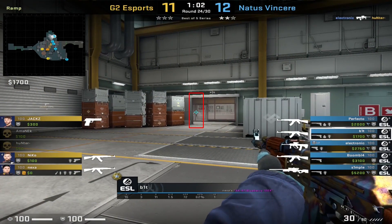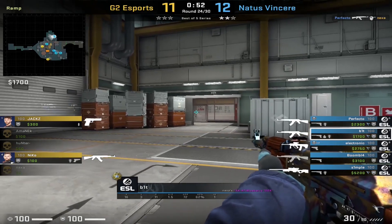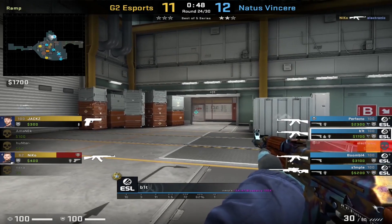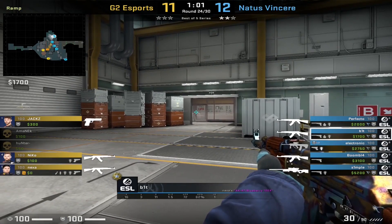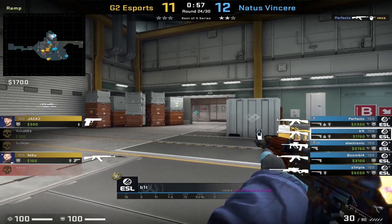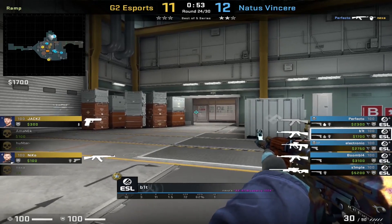Even though those headshot angles are very powerful tools you can use, also very powerful tools are off-angles, because it is very unexpected. Watch Bit here — he's basically just standing in the open on a ramp, and anyone could catch him off. However, no one is going to really clear this angle unless they've been watching Bit's demos specifically. Notice how he's also moving around a lot in this position — I think this is to keep himself awake and aware, so he's not staying still and basically falling asleep.